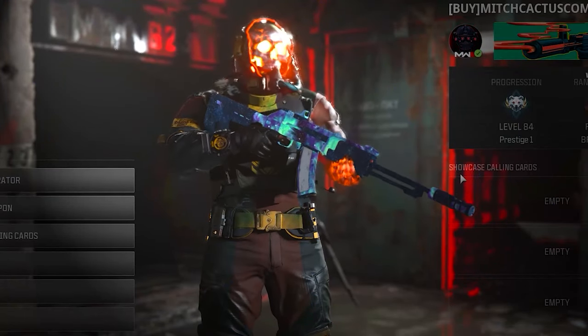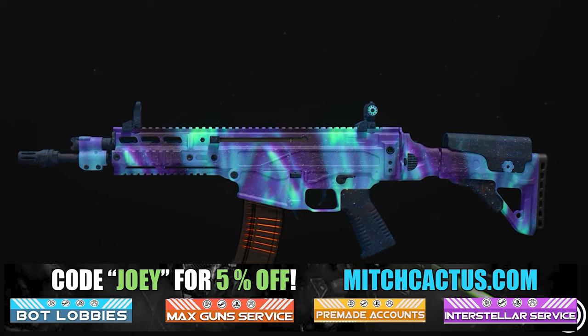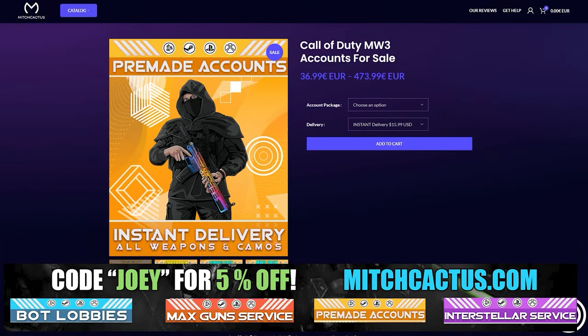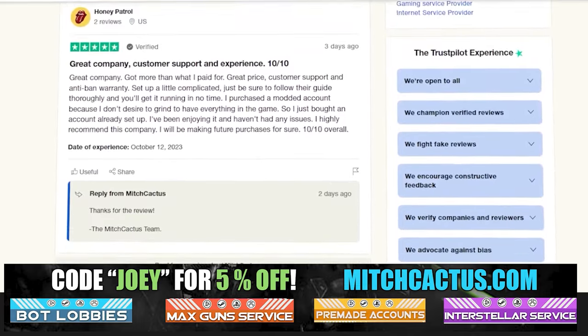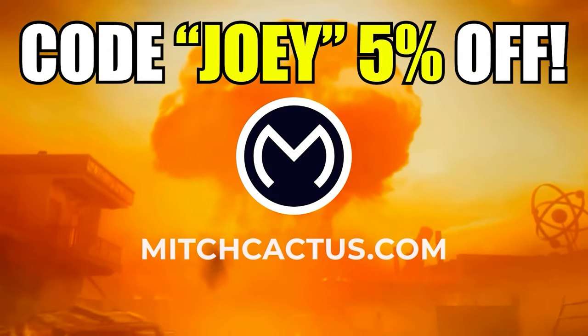Let's take a quick look at my sponsor for this video, Mitch Cactus, because he offers a range of services for Modern Warfare 3, including camos and more for both Modern Warfare 3 and Modern Warfare 2. He's also got pre-made accounts, Zombie Schematics Boost, and the Nuke Skin Boost. Over 10,000 customer reviews — use code JOEY for 5% off. Links in the description. Now let's get back to the video.